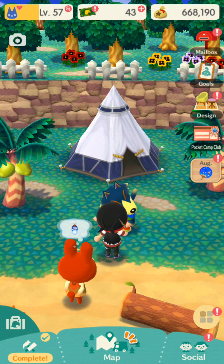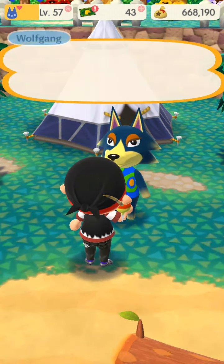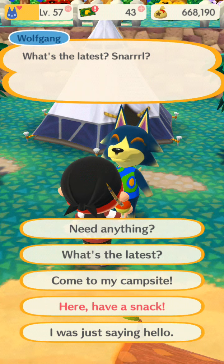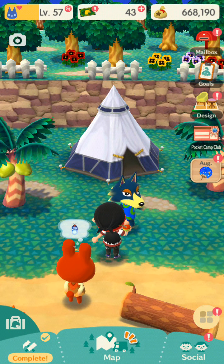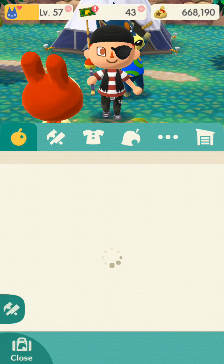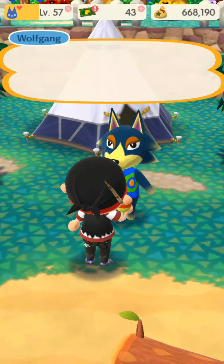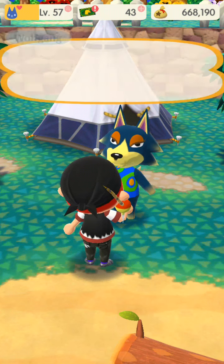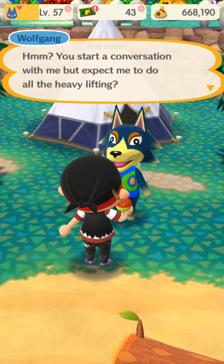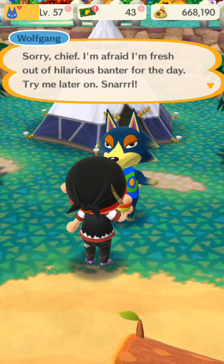This is really good because we're actually leveling up ourselves in the process — we're like halfway to level 58. That is actually all we could do with him right now. You can obviously give him a snack, but we've done that before. We're just going to click on Wolfgang again — 'What's the latest?' He started a conversation with me. They expect me to do all the heavy lifting. Sorry chief, I'm afraid I'm fresh out of hilarious banter for the day. Try me later on.